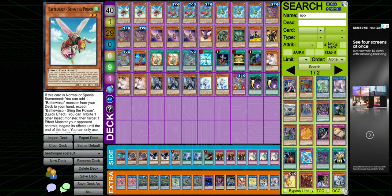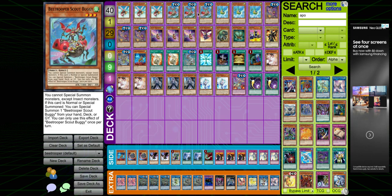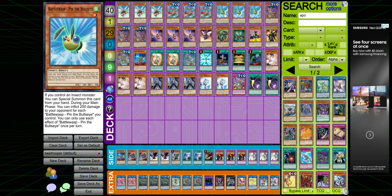You play three Sting the Poison — this lets you search any other Battle Wasp, and typically as long as you have an extender you usually want to search this one, because this one lets you special summon one out of the grave once it's normal summoned. Run three Scout Buggy — this lets you special summon another Scout Buggy from deck, grave, or hand. Three Pin the Bullseye — if you control an insect you can special summon it, and during the main phase you can inflict 200 damage for each Pin the Bullseye you have on the field.